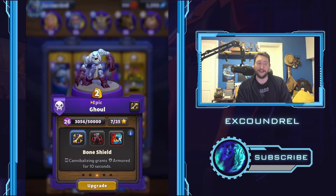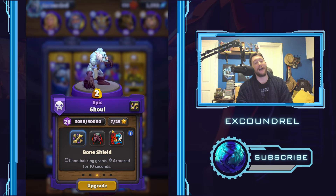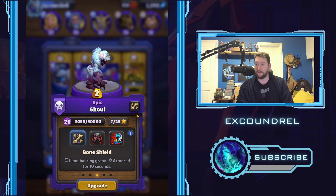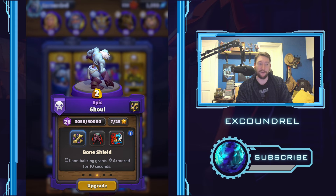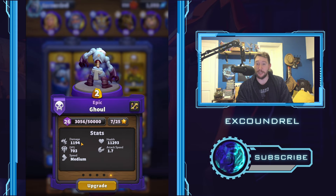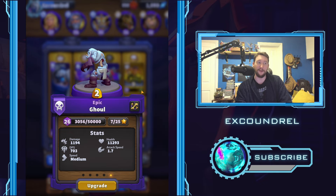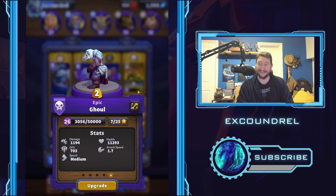Little Ghoulie Boy — two mana, insane tank. Getting Bone Shield makes him really strong versus certain units like Griffin Rider for instance. He's got a base health at level 9 of like 11,000, which doubles versus physical damage units if he has the armored buff up. So it becomes almost like an abomination if he's going against physical damage — really strong for two mana.